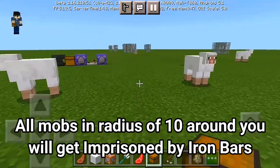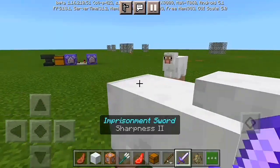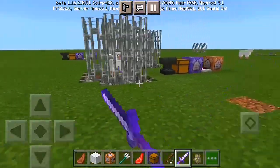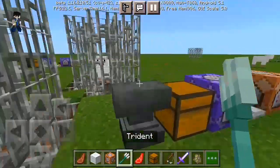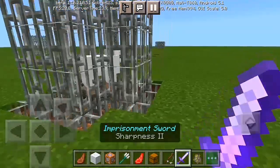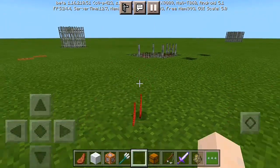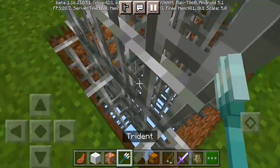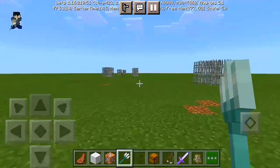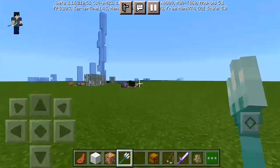Let's go try using the sword. If you use the sword, every kind of mob within the radius of 10 near you will actually get imprisoned by iron bars. Look at all these iron bars — you're gonna imprison any kind of mob near you, as long as you're near the command block. There's actually a command block radius limit, and it actually works on any kind of mob. Everything will drop loot or drop things — it's actually gonna work.